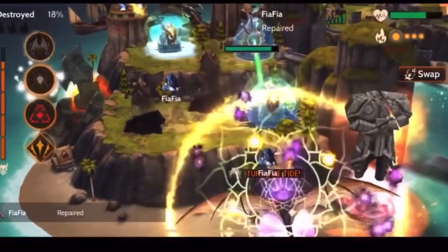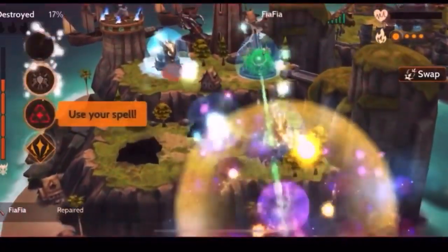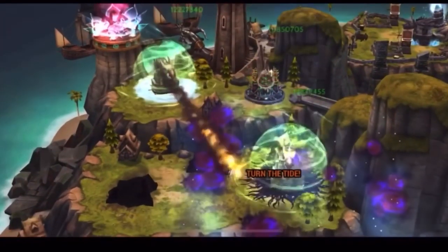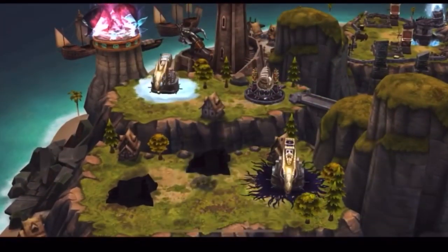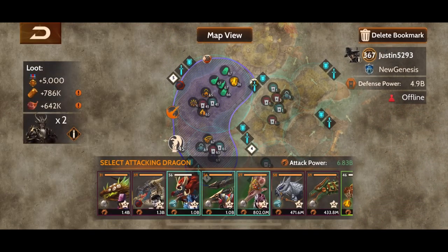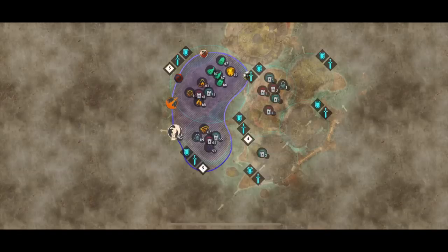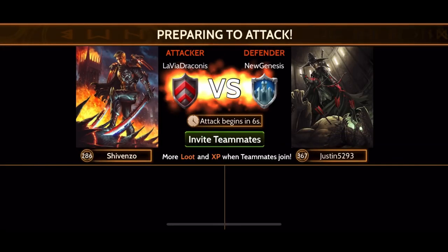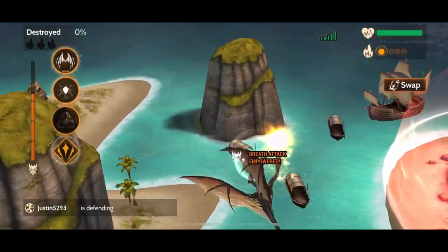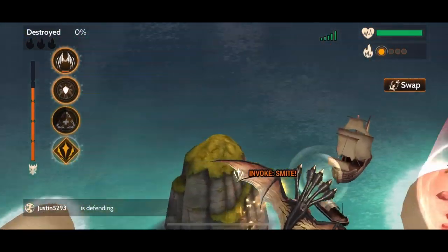If I hit the mages first, when I would come out I would continually be disabled by the ice flak and damaged by the other damage-dealing towers before my ammo would come up and allow me to take one of those towers out. After testing a few things, I decided to try taking out one mage and one damage-dealing tower at the same time if I wasn't able to take out the ice flak along with a mage, and this actually worked a little bit better.